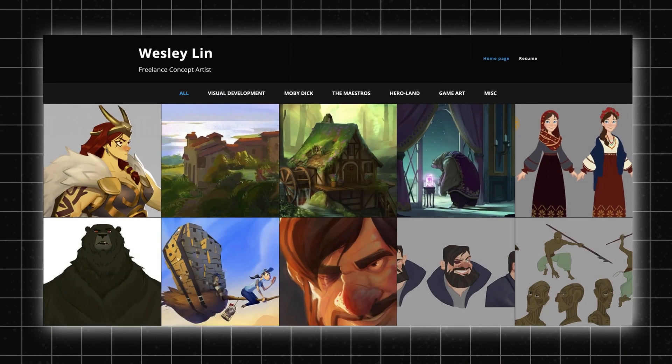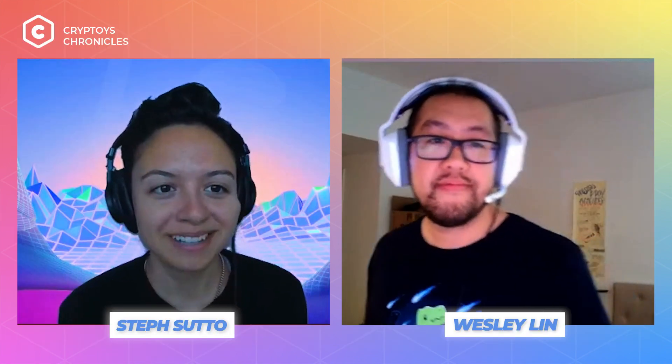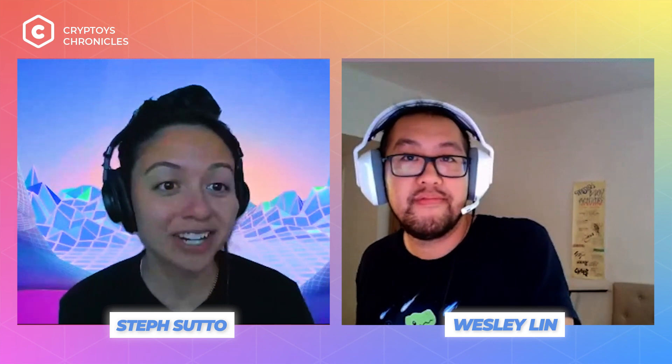That's awesome — everyone is always hyping up Chris's work. Wes, how did you get started with CryptToys? Freddie reached out to me — he found my work on ArtStation, which is an art portfolio website where a lot of artists put their work. He saw some of my samples and was very interested in incorporating that style into the world we're building. Currently, I help design environments, sometimes skins, and also key shots.